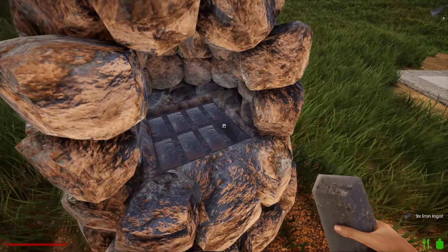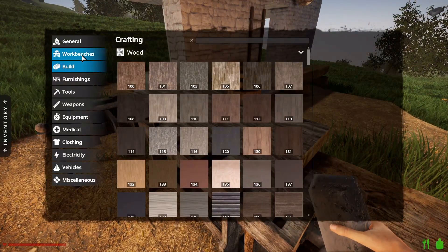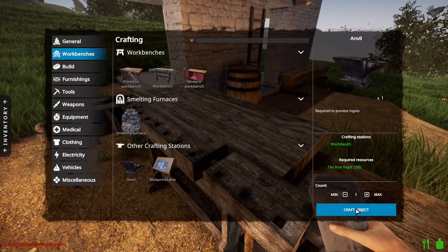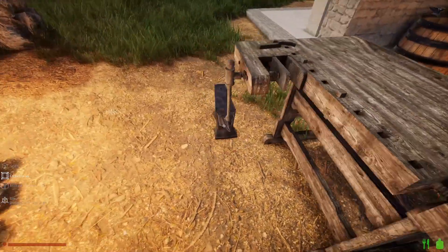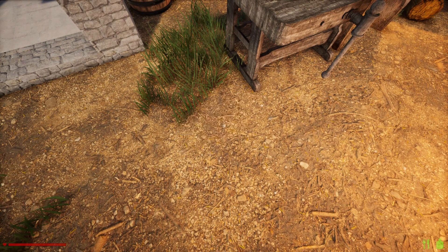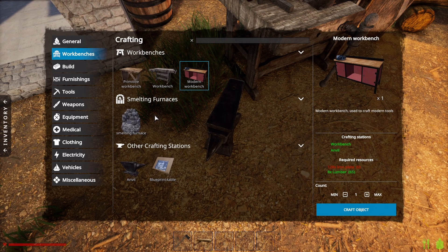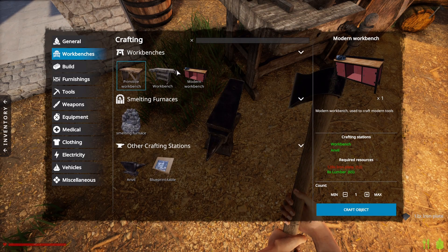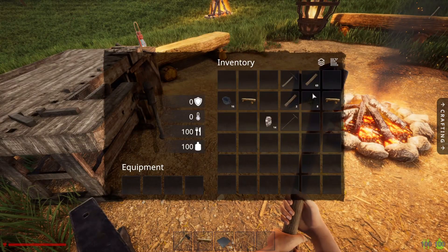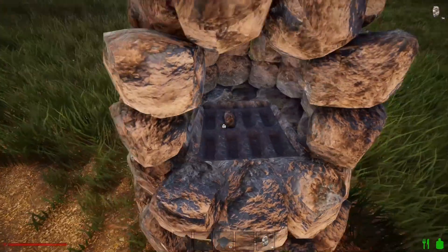The furnace has no fuel, I know, I'm sorry. I really do like this — I can't wait until the Unity version is complete. I need an anvil which I can craft, and I need iron plates. I'm going to need more iron plates to make that workbench and continue on.